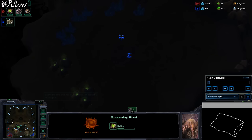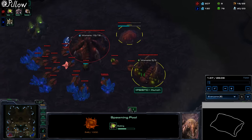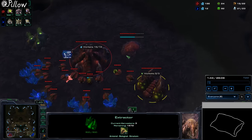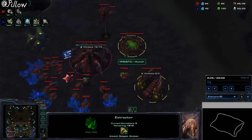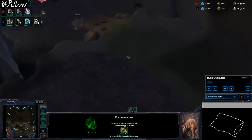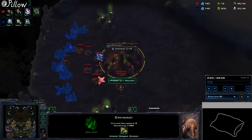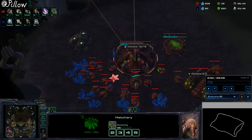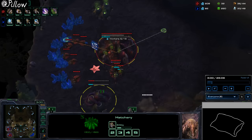He's going to move to my third here and pylon block it, which is fine — well, not really, I hate it, but it happens. We're going to keep mining gas after we get Ling speed, then get the overlord speed just for scouting with our overlords. We're sending out our drone to our third, and it gets pylon blocked — that's a bummer. So we're going to take an earlier gas. While I'm getting my overlord speed, I'm also making a third queen to spread creep. Creep spread is going to be very important for us.